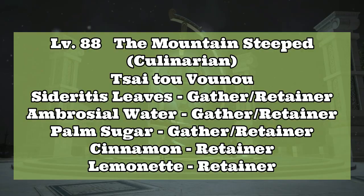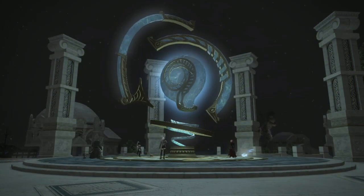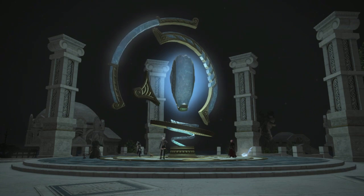First, we have the Culinarian lev quest The Mountain Steeped, which involves crafting and turning in the Psite Vonu. Overall there is a lot of gathering with this one, and the crafting mat that's rewarded is an Alien Onion, which isn't used to craft the Psite. It's a good option, but let's take a look at the other lev quests.